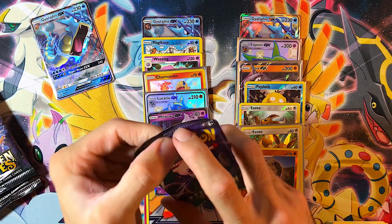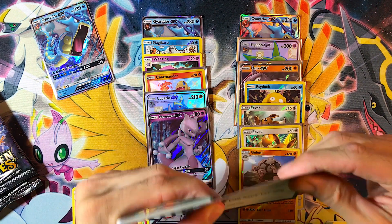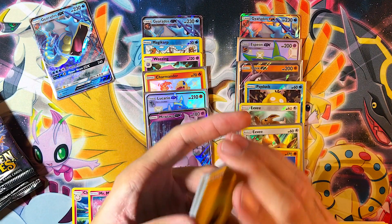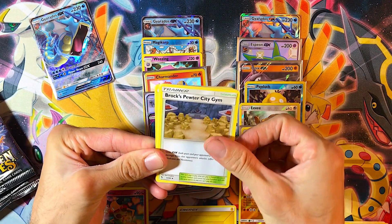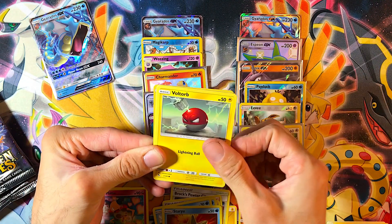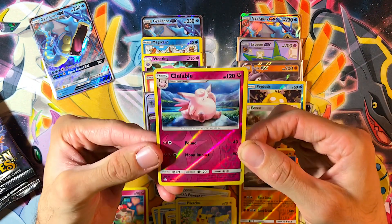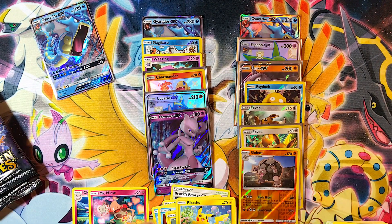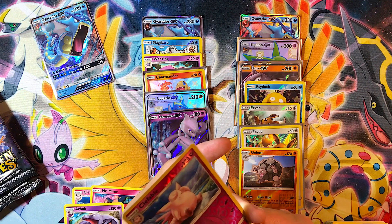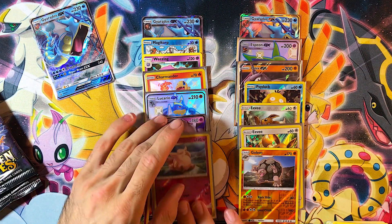We got one pack left — can we get a third? Nah, we ain't that lucky. Code card, four to the front. Alright, we got Lightning Energy, Brock's Gem, Giovanni's Exile, Koga's Trap, Seel, Magikarp, Staryu, Voltorb, Pikachu, and a Reverse Clefable — I'll take it. It's a Reverse Rare, I need this one, it'll help complete that Master Set. Get her sleeved up. Alright, those are the pulls for the second tin.